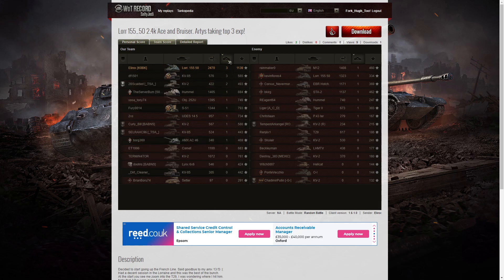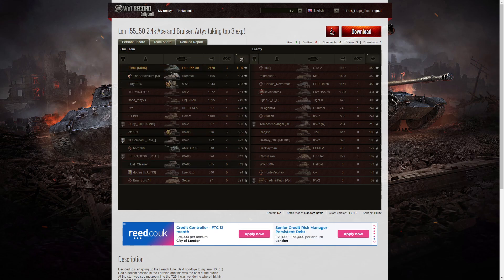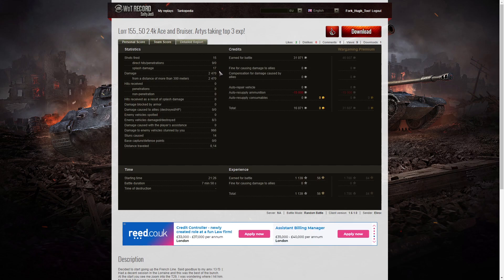He got the highest number of kills, sharing three kills with the KV85. The KV85 picked up a Pascucci for killing two arty. For base XP it was Ellie Rocks again with 1,139 base experience points. He fired 15 rounds, got nine direct hits but no penetrations, with 17 splash damage hits for 2,470 total hit points — hitting eight enemies but only killing three. He got 966 hit points of stun assists across 14 stuns. On a free play account he earned 31,071 credits, and after ammunition resupply took away 16,071 credits.